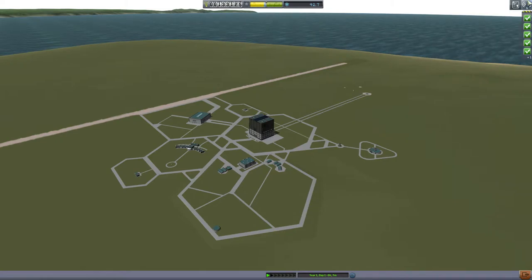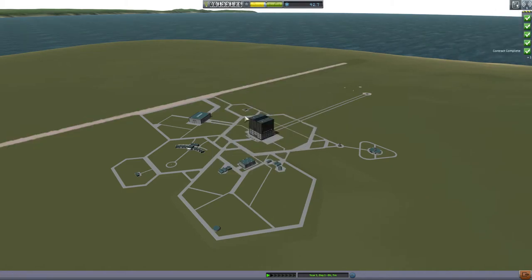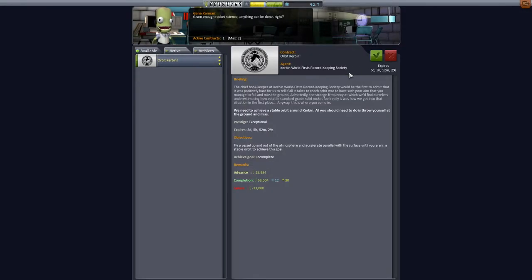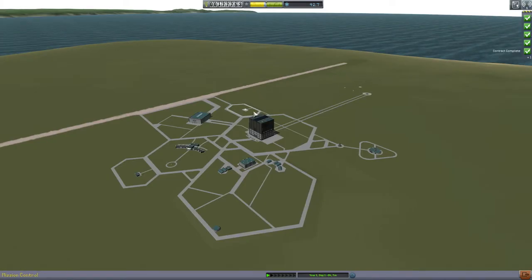Up here we have all the contracts we completed: speed record 150 meters a second, 300 meters a second, 3,500 feet, 5,000 feet, and gather science data. We're going to go back and take another two contracts, and there will be some that come to us automatically.